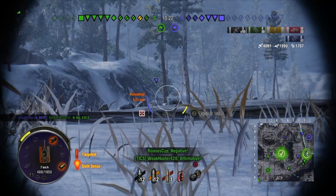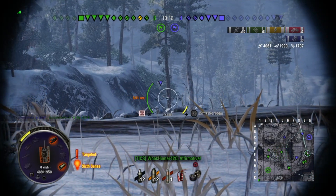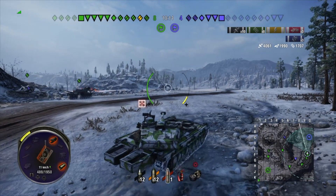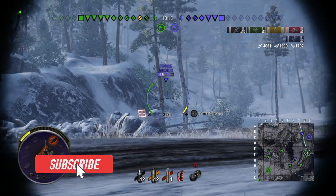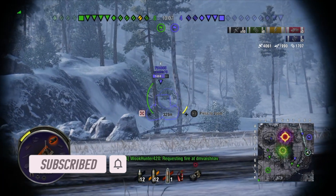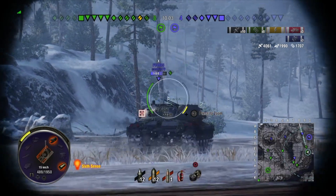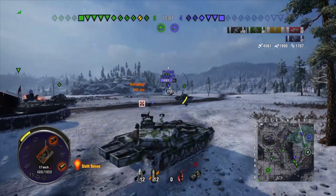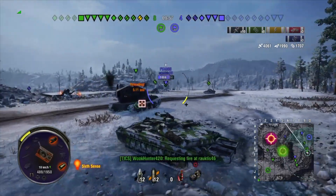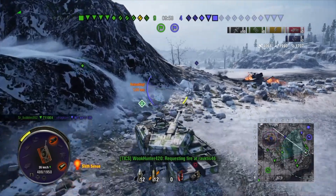You drive it because of the high alpha damage gun at 440. I know there are other medium tanks out there like the Object 430U, the 121, and a couple others that have the same alpha or maybe even higher. But you've got the high alpha of 440 and you also have the siege mode, which is pretty unique — it's only found on Swedish tanks.